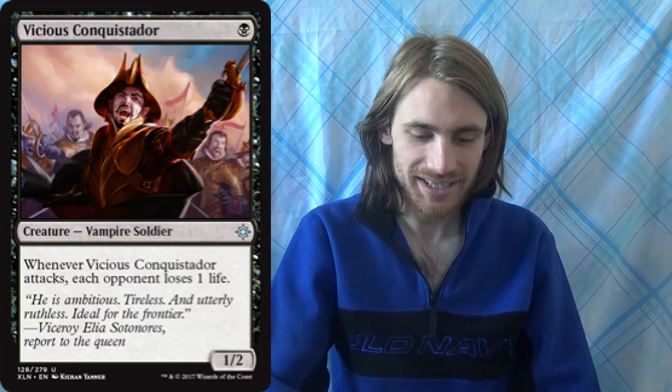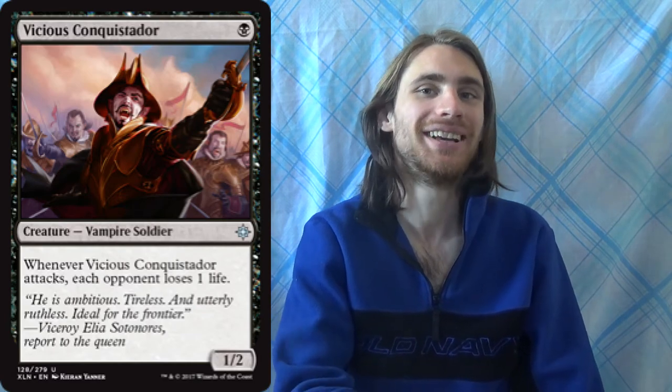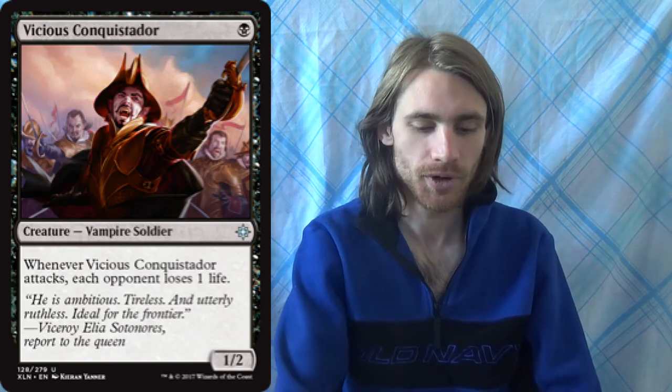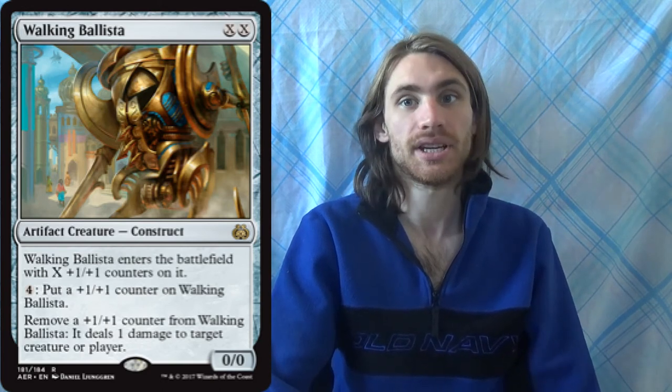Vicious Conquistador is essentially Night Market Lookout 5 through 8 — a 1/2 where each opponent loses one life whenever it attacks. We're on a go-wide strategy here. Then only two copies of Walking Ballista, because I'd like more but wasn't sure what to cut. It can enable turn-one Bone Pickers, it can trade with small creatures in aggro mirrors by dealing one damage, and later in the game it can give itself counters to become your biggest creature and late-game win condition.